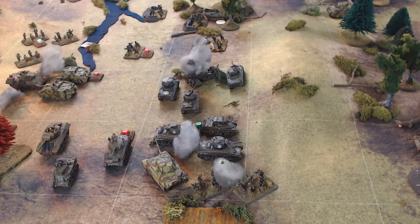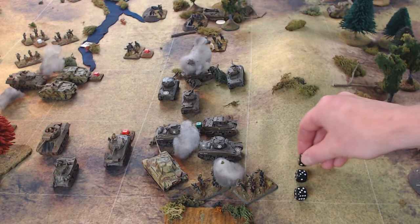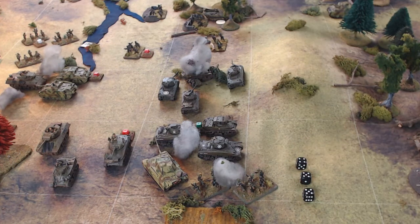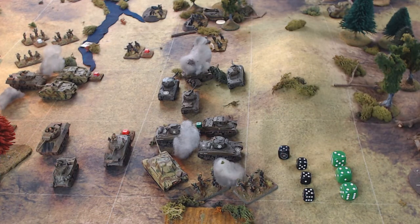Each side has to total its combat values. For the Germans: the elite Panzer Grenadiers each have a value of five, and the Panther tank has a four. Going against the Americans: the Shermans, undamaged, each have a combat value of four — there are two of them — plus a Stuart which, currently with one hit, only has three. The Germans don't have any supporting artillery, but the Germans will put in the barrage value of their Nebelwerfers, which is five at three squares away. No other units are involved; there are no flank attacks.